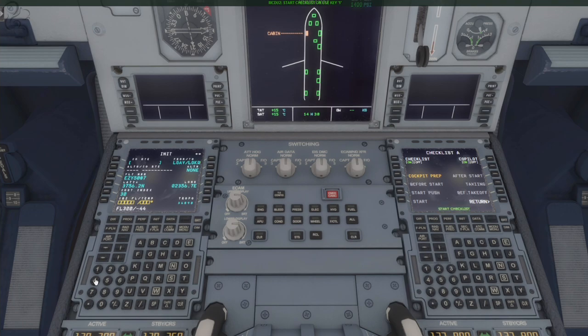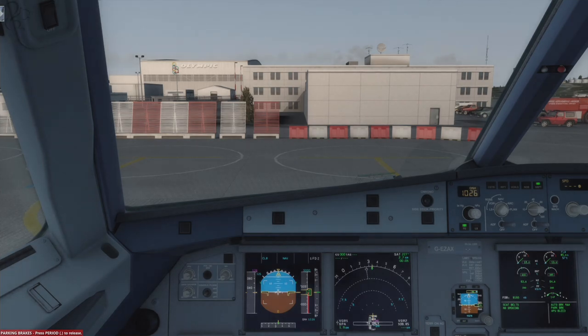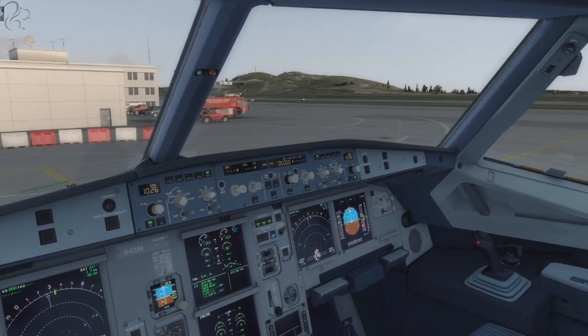Annoyingly, I have to admit defeat — P3D version 3 is a very impressive product. In this video I'm going to fly the Airbus from Athens to Corfu. We're using Fly Tampa scenery here — Fly Tampa airports of Athens and Corfu, which are very, very nicely detailed, as you'll see.